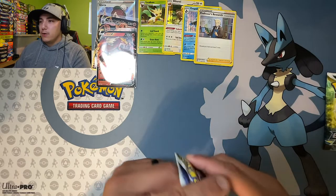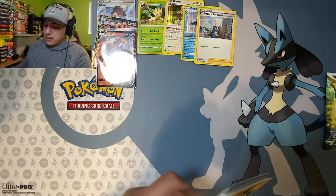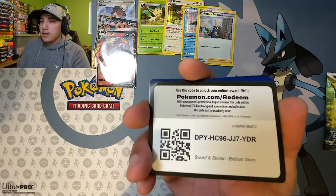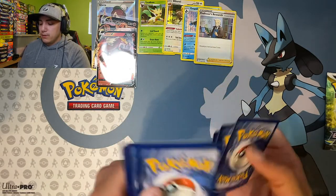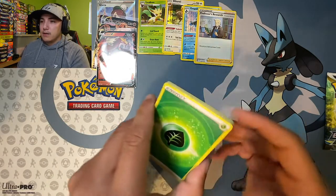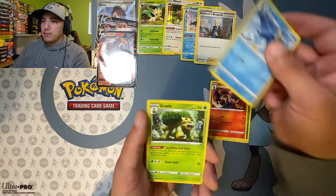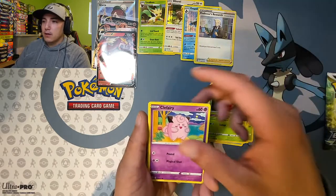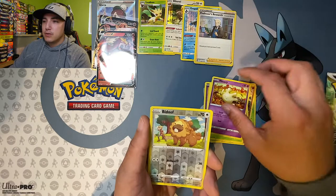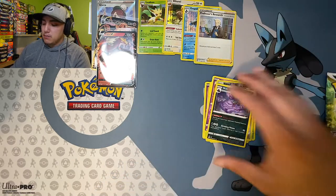Second to last pack — magic, can we get something? Code card, one, two, three, four, going with psychic. Leaf energy, Monferno, Piplup, Grotto, Cherubi, Clefairy, Crabominable, Milcery reverse, Budew, and a Machamp non-holo.